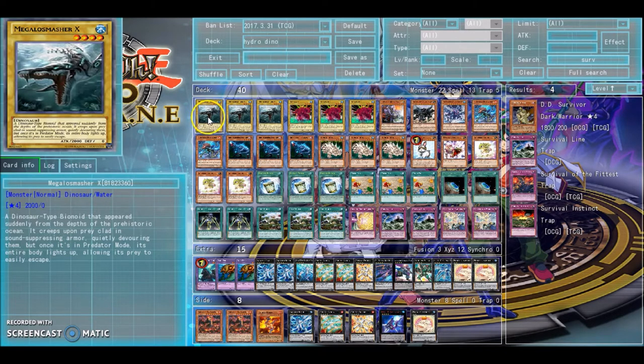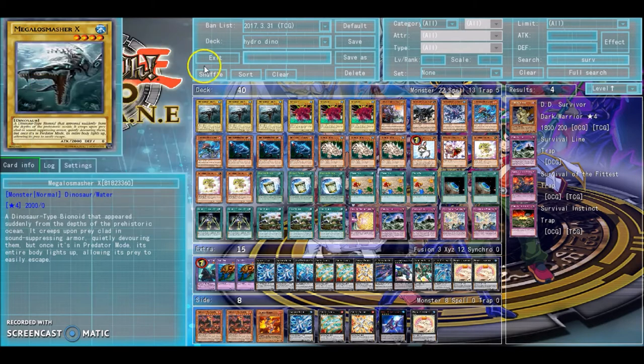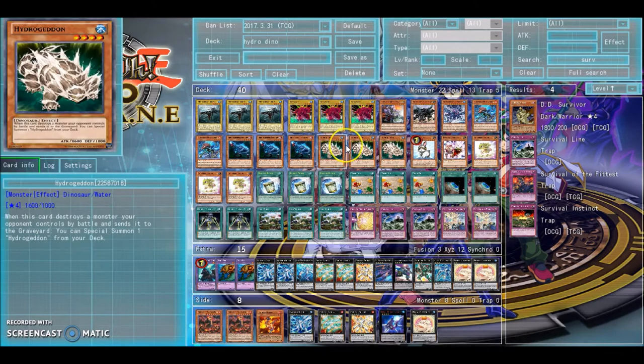I just had an idea — what if we had a water-based dinosaur deck? Because with the new structure deck, we're getting a Megalosmasher X, which is a normal type dinosaur with just 2,000 attack. So we can make a dinosaur-type build that's based around water monsters now, because we have Rescue Rabbit, Kabuzules, Megalosmasher X, and Hydrageddon.